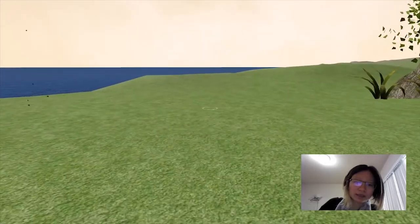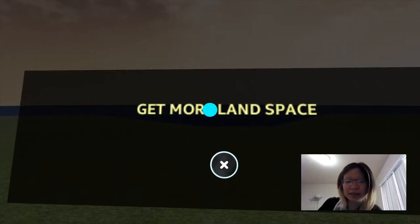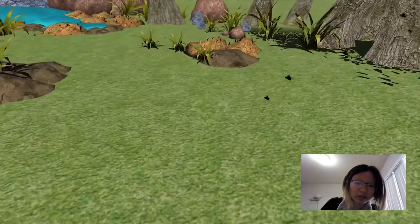Now, if you haven't already noticed, if I try to teleport myself here, this new thing called Get More Land Space appears. If you want more space to build things in your world, that's going to be the feature that's going to be created.